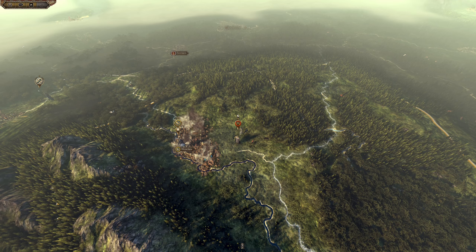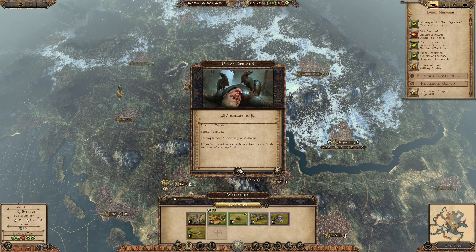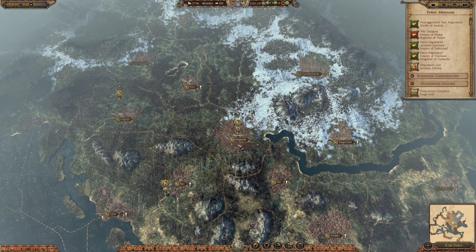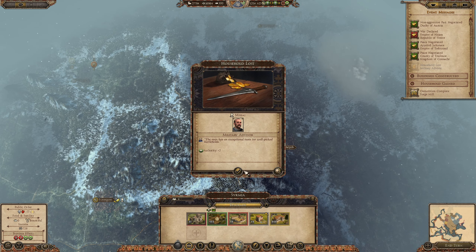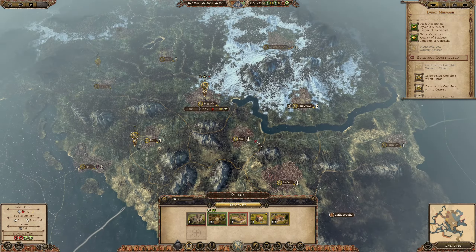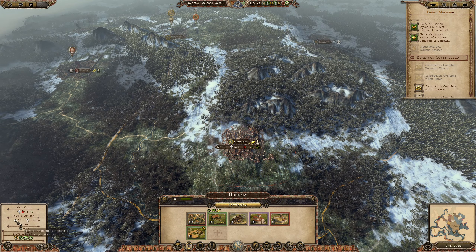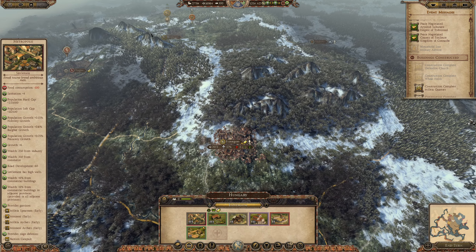Does Silesia have any more land? Yeah. A lot of these prices. Let's decree whatever we can — we're gonna take some losses there. A military advisor, authority plus two. An orthodox church in Nice. More wheat fields, and we're at 99.95 food. That is good for us.